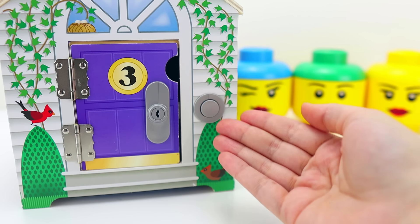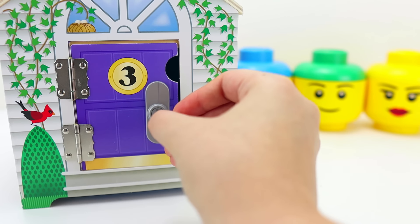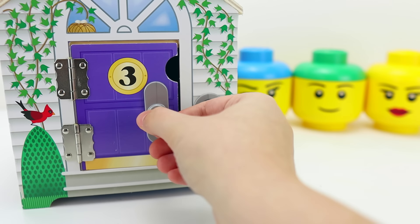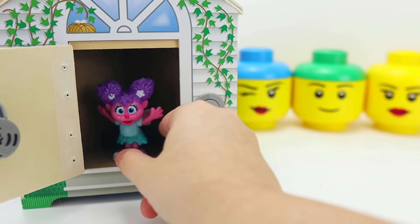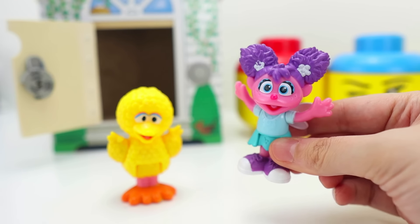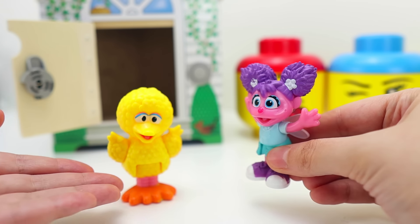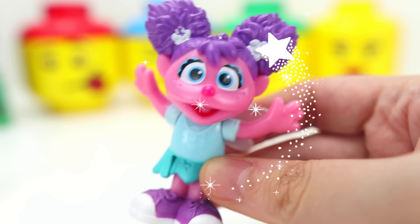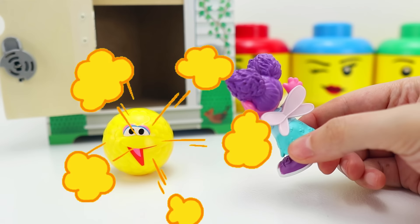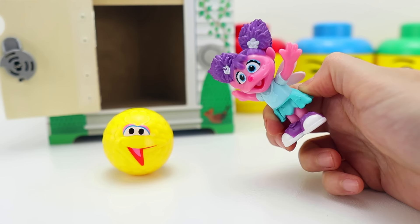Wait a minute — I hear someone inside. Let's use our key to open the door. This door's really hard to get open. There you go. I knew it — it's Abby Cadabby! And Abby likes magic. Can you do a magic trick for us, Abby? Sure! What trick do you have for Big Bird? Big Bird is yellow, Big Bird is round — look like a sphere so you can bounce! I did it — I turned him into a ball. That was so cool, Abby!